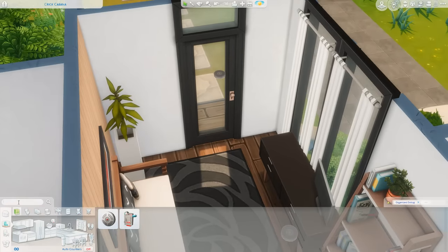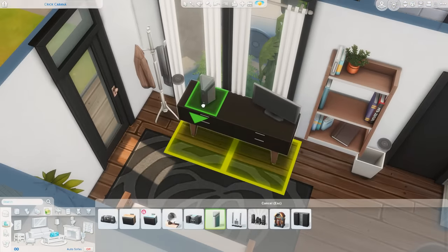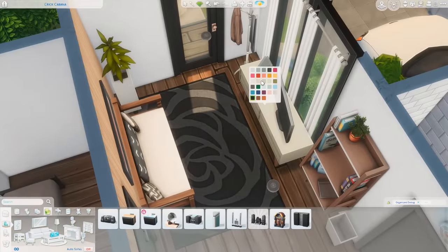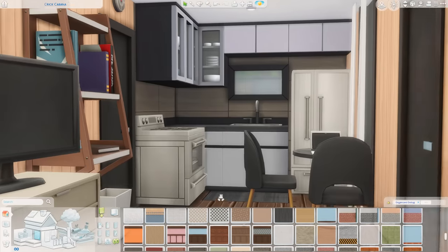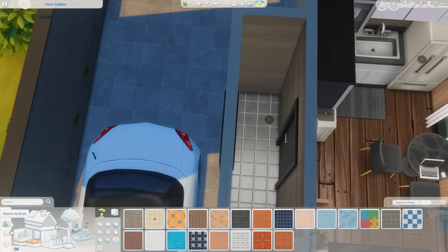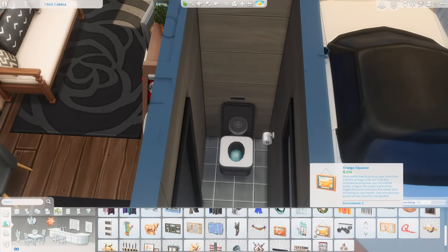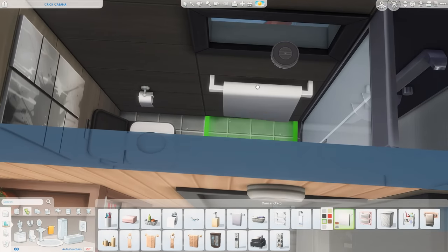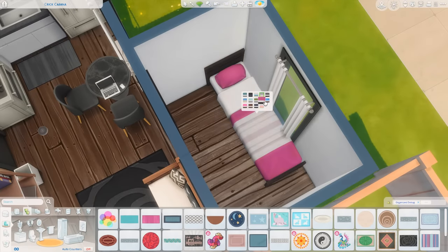That made me think — I said 'simmers among us' — I'm going to be playing Among Us with a bunch of other simmers over on Twitch next weekend. I'm excited and nervous because I'm horrible at that game and I always die first. If you want to watch, join us on Twitch! Anyway, this is the three by one bathroom — just a toilet and a shower, with a painting for decoration. It's pretty simple but has everything you need. The sink is right outside the door, and there's a little rug in there.